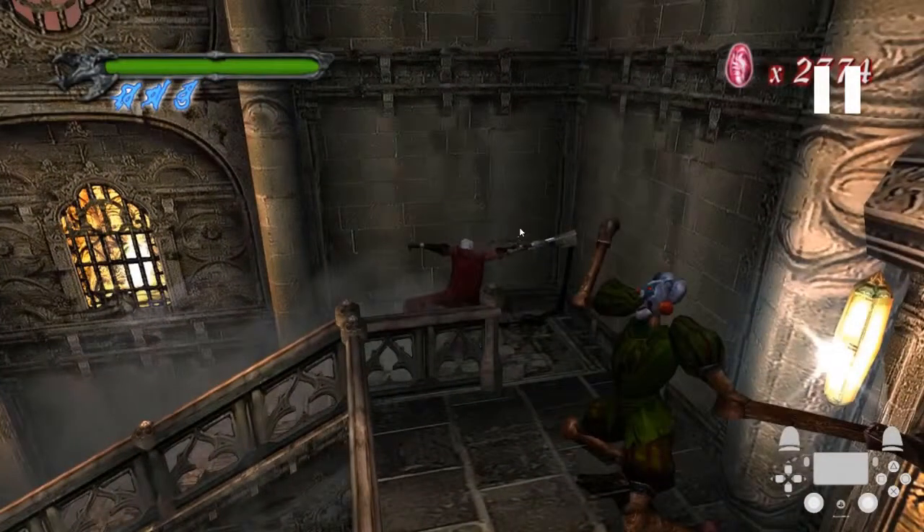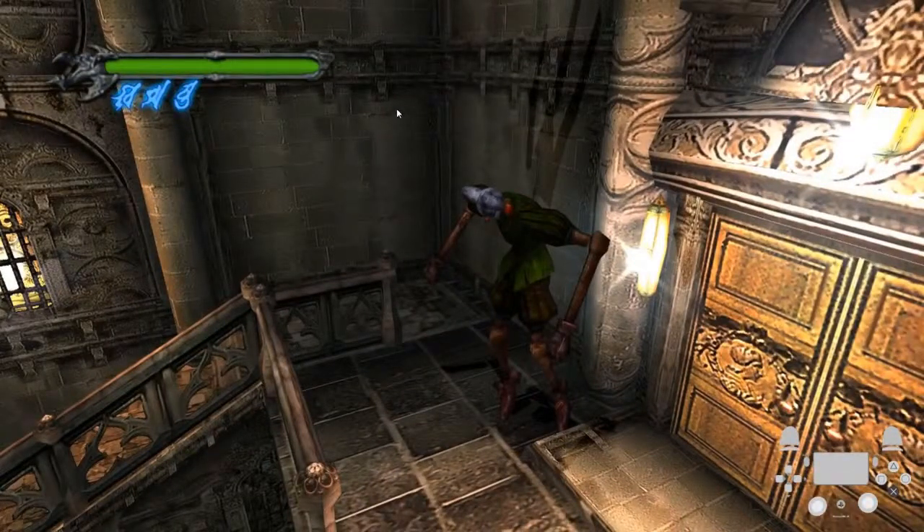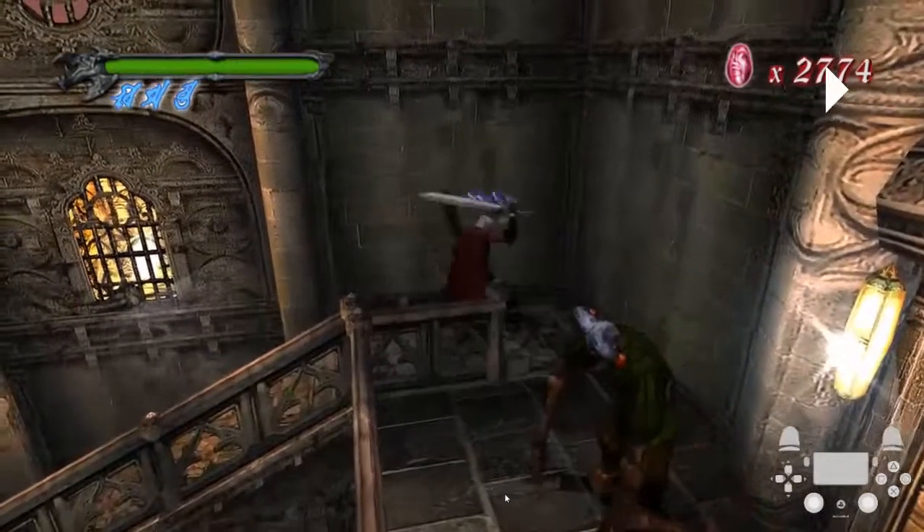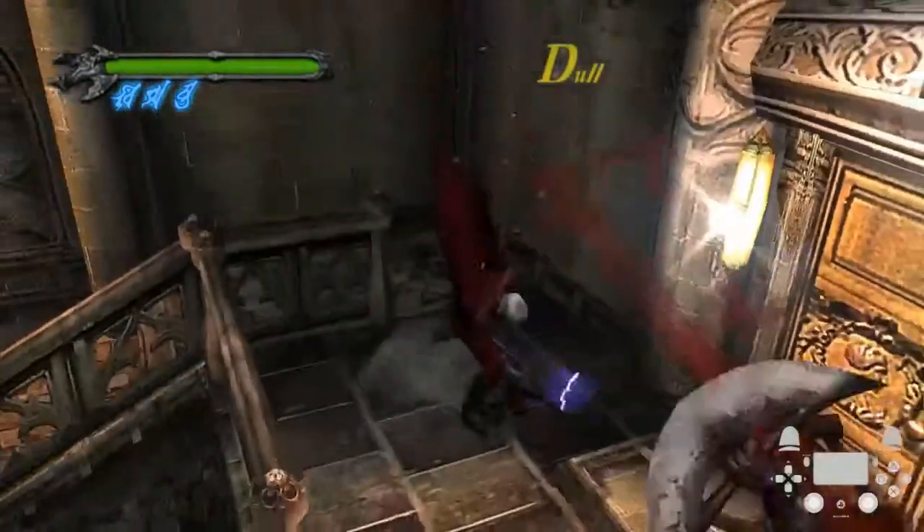For this jump where you're going to grab the death sentence, you want to aim for right here — you're basically going to be jumping off screen and then wall hiking up to it. You want to wall hike right and grab the death sentence, then jump back down, helm break onto this enemy, and then just walk through the door.